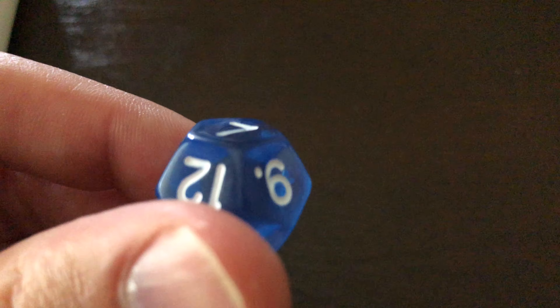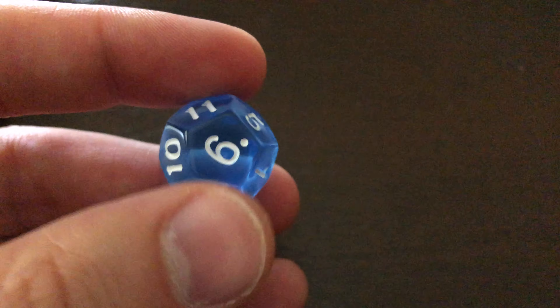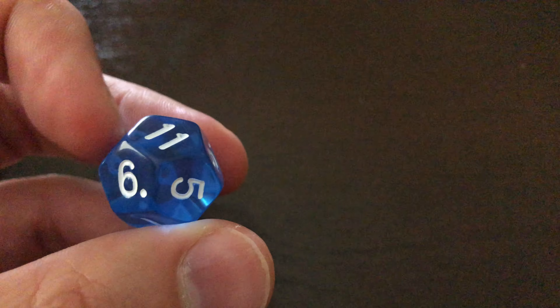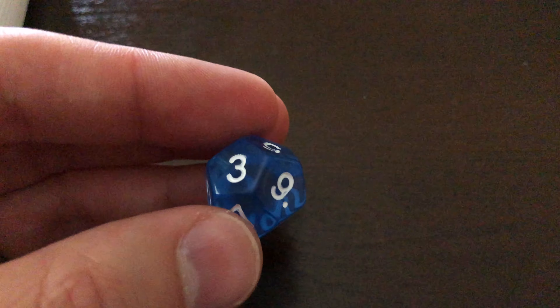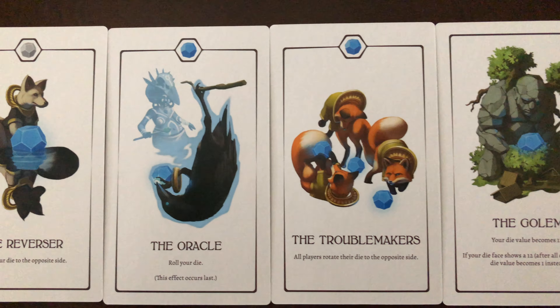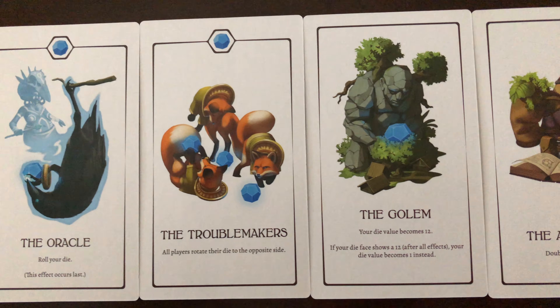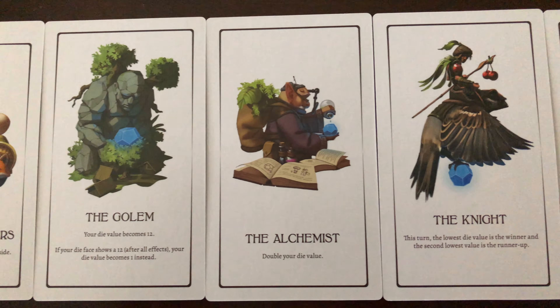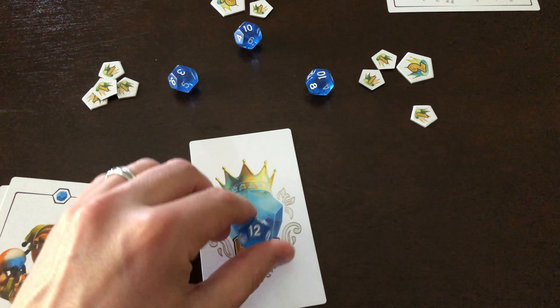Hey everyone, Board Game Brody here with Meeple Mountain. I have a brand new copy of King of Twelve. It's a new game by Korax Games, brought to us in the US by Lucky Duck Games. King of Twelve is a card game where you will excel if you take different choices than other players. If you match character cards with another player or score the same points, both players will be cancelled and the others will benefit.